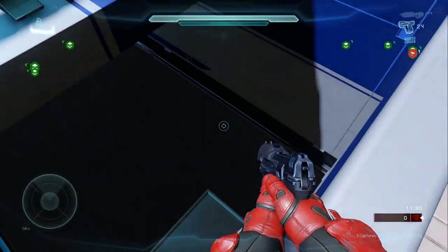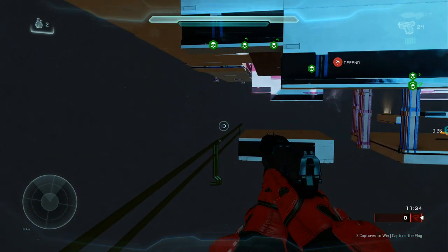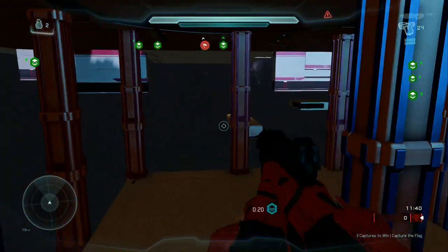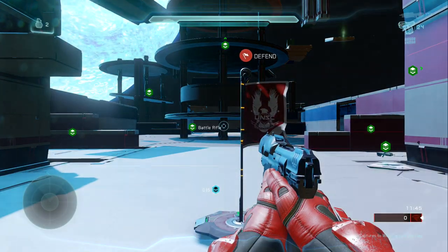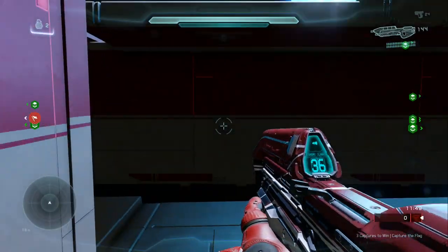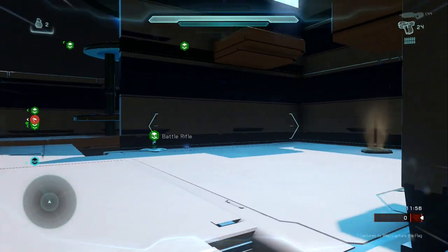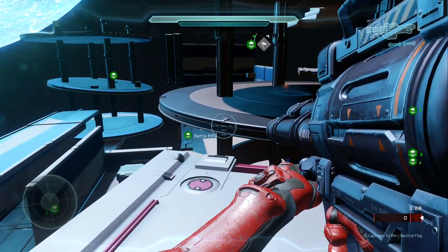The teleporters are really handy especially in a CTF scenario. So if we're blue team, we drop down here — there's actually supposed to be a teleport right here but I'm not sure what happened to that — anyway, we drop down bottom, grab rockets, go through the red teleport, grab that flag, juggle it, take this teleport and bring it on home.